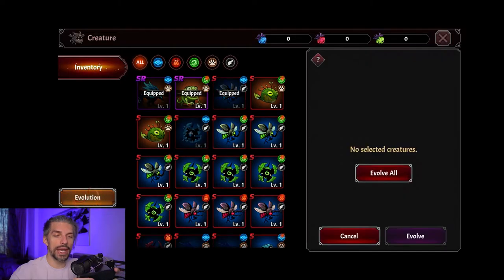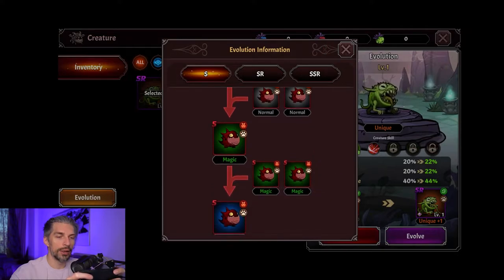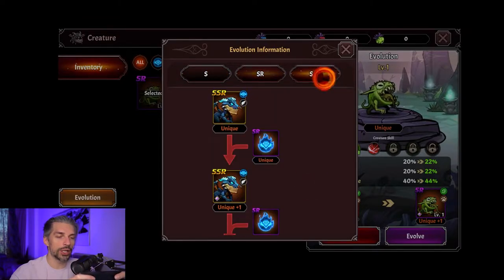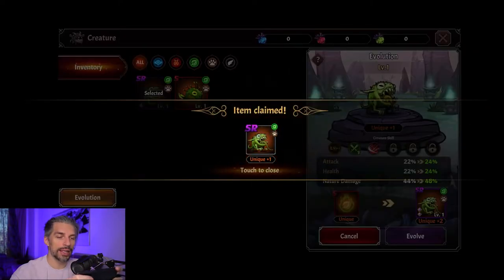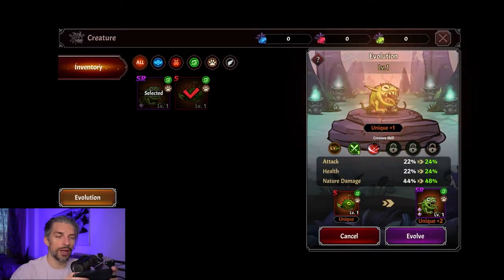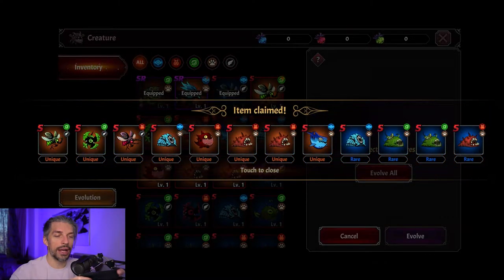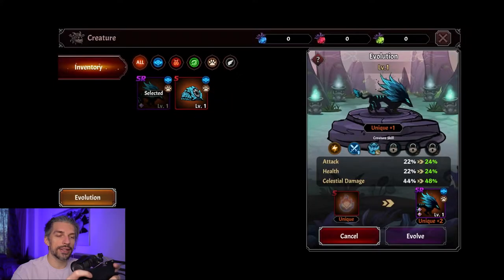You can also evolve creatures using the evolution mechanic. When you evolve them they get higher attack, health, and nature damage stats. Here you can see the list of available evolutions and how it works for different rarities. Let's evolve this one — bam, power increased, stats are better. Bam, Unique Plus Two, very good. You can also press 'Evolve All' which gives some random evolutions you can use later for higher tier creatures. That increases their stats quite a lot and those stats apply to you, so it's a pretty solid investment.